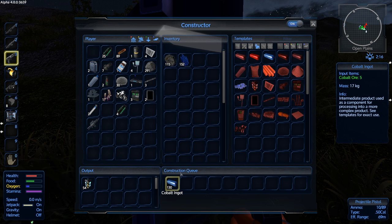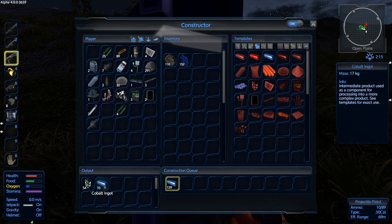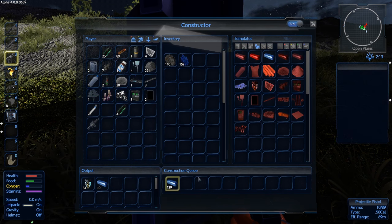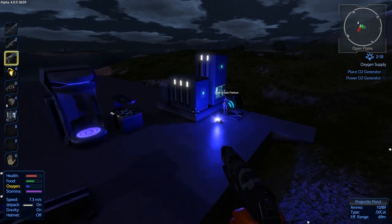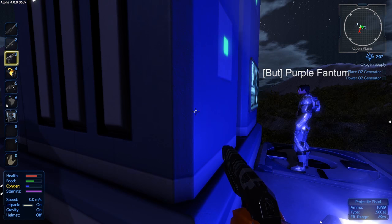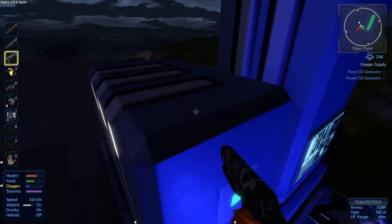I should be producing cobalt ingots right now. Cobalt ingots? Yeah, you know, little lizard people. I thought those were cobalts. That's what he said. Cobalt ingots. I said cobalt ingots. I'm compressing little lizard men down into little cubes, and we're going to make guns with them.